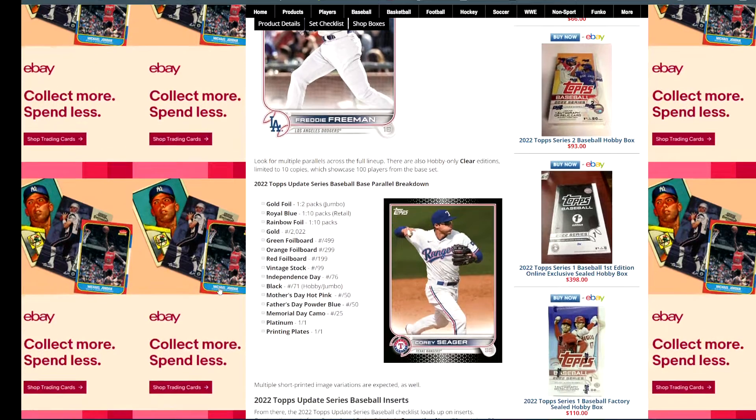The parallel breakdown looks pretty standard from what we've seen — I don't see anything new. You have obviously your gold foil, only in jumbos, not numbered. Your royal blues are retail, not numbered. Rainbow foil, which is not numbered and can be in any product. Then you start getting into your numbered parallels. Your gold is numbered off of the year, then you have your breakdown of all your different colors. Black is numbered to 71, which is a hobby/jumbo exclusive, all the way down to 1-of-1 platinum and printing plates.